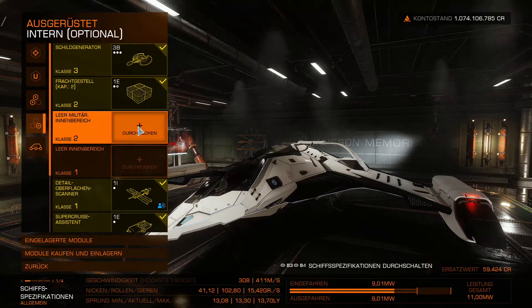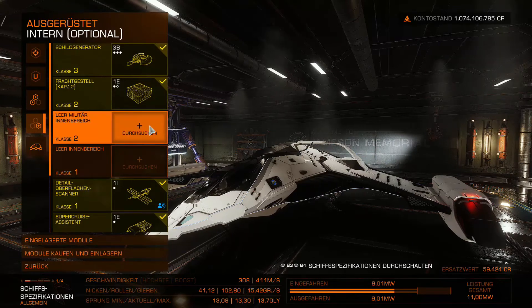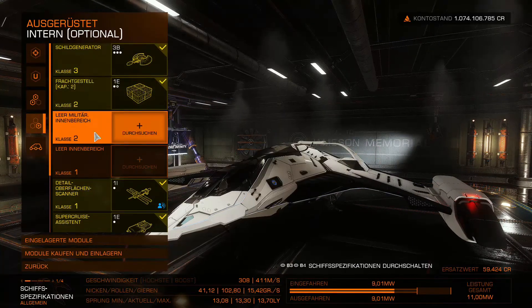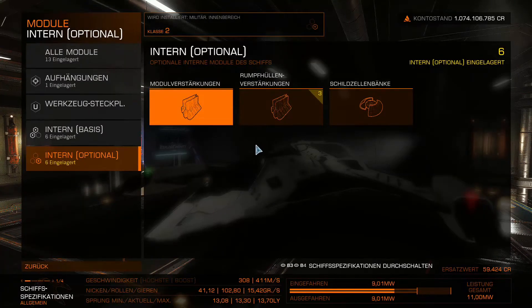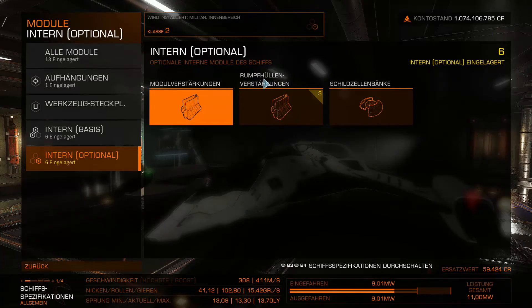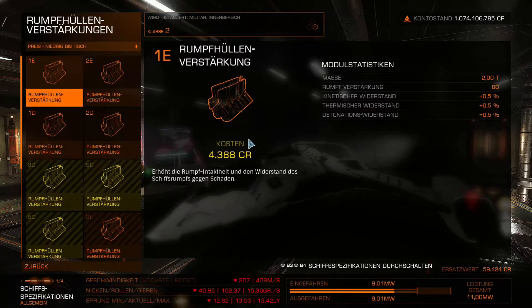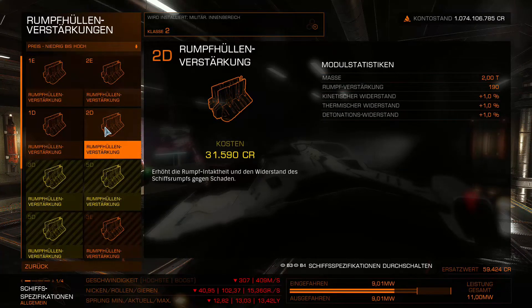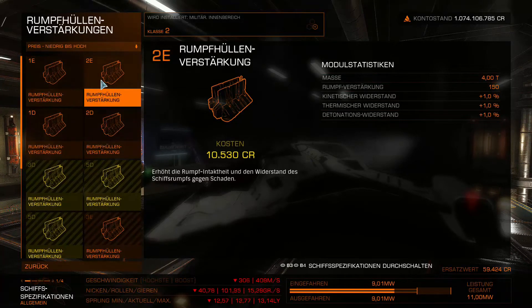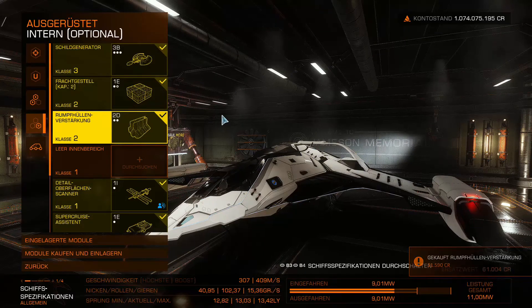I'd suggest installing a planetary vehicle hangar so we can take an SRV on board. However, it can't go in any slot — the military internal bay is a special slot that some ships offer, and only specific modules can be installed there. What I mentioned about hull reinforcement packages is exactly that — a module that is particularly suited for and importantly recommended for the military slot. We install the best one available, which costs only 31,000 credits but reinforces the hull significantly.